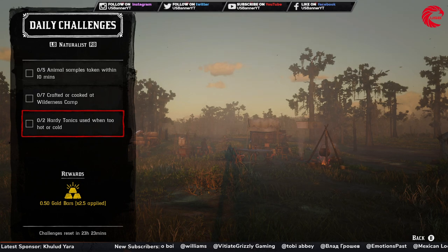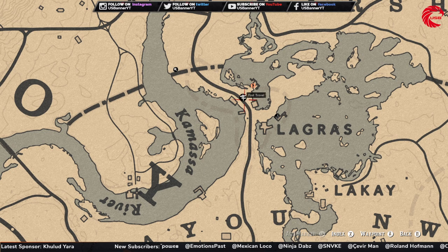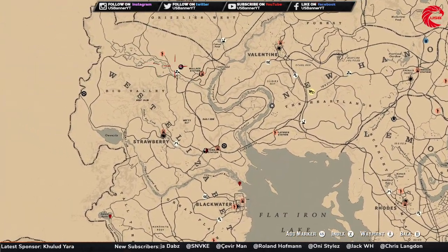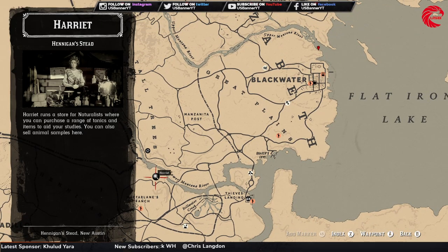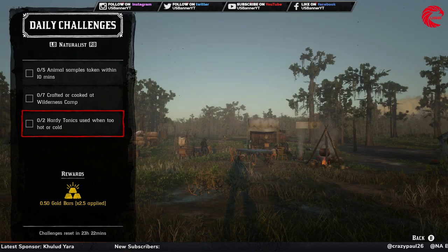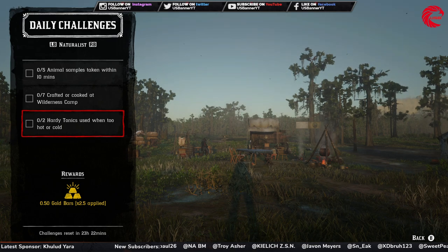Then use two hardy tonics — one in too-hot or too-cold conditions. You can purchase hardy tonics from Harriet. Here is where to find Harriet in Red Dead Online: at the Lagras location, at the Wale Station, or at the MacFarlane Ranch. Go to any of these three locations, purchase two hardy tonics from Harriet, then fast travel to Colter and use a hardy tonic without wearing a cold outfit — you'll feel very cold there. Then go to Tumbleweed wearing a winter outfit, and when you feel too hot, use the other hardy tonic.